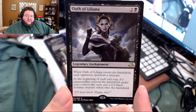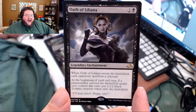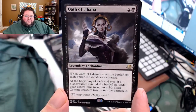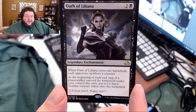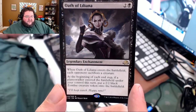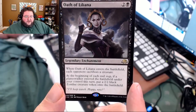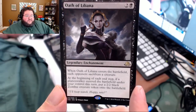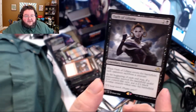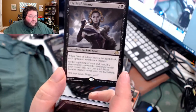There's the Oath of Liliana — I complained so much that it wasn't in Shadows over Innistrad. I was so mad that Liliana didn't get an Oath, that black didn't get an Oath. Well, here she is. Oath of Liliana, two and a black mana. When Oath of Liliana enters the battlefield, each opponent sacrifices a creature. At the beginning of each end step, if a Planeswalker entered the battlefield under your control this turn, put a 2/2 black zombie creature token onto the battlefield.